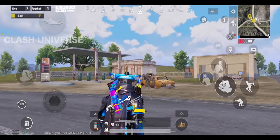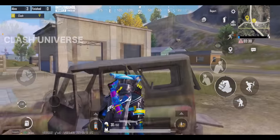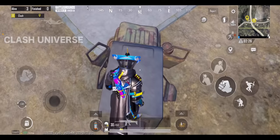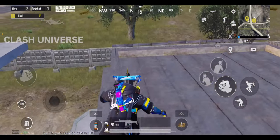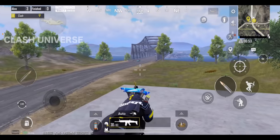If the zone is towards Novo, you can camp over this petrol bunk. Just climb over this broken vehicle and jump towards the roof in this manner. Now position yourself and jump onto here. Wait for your enemies and take them down easily.